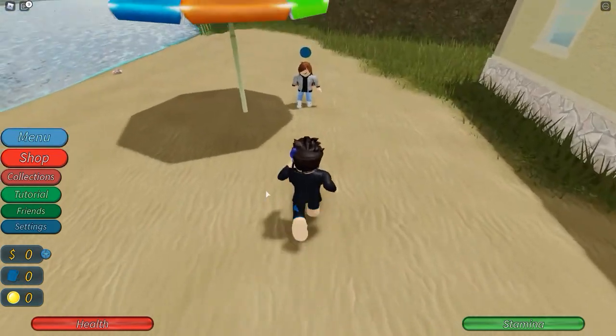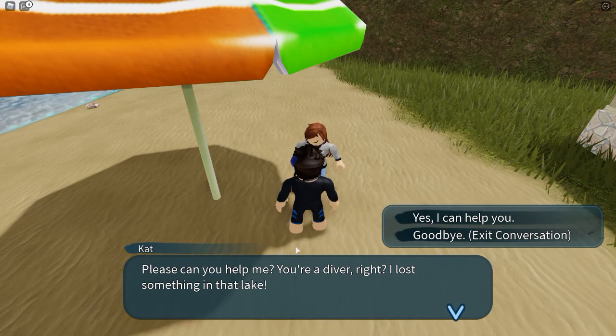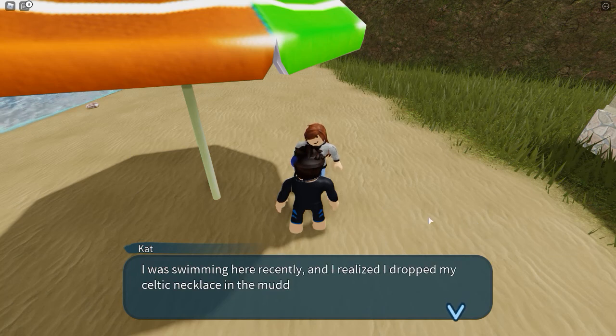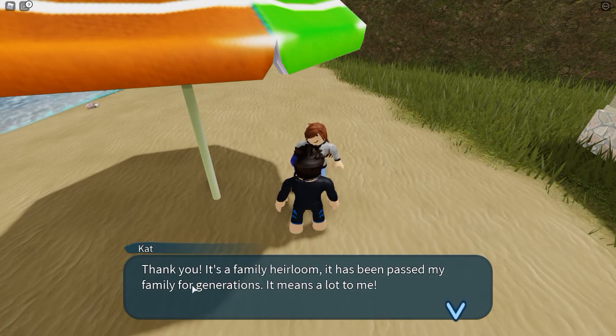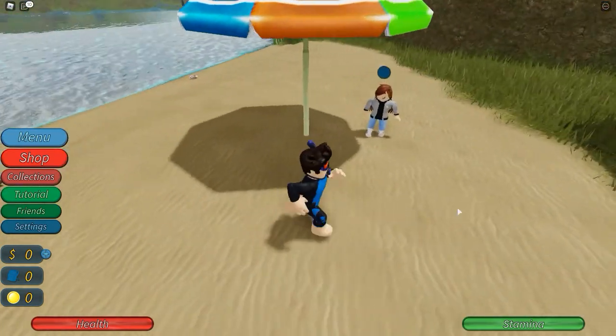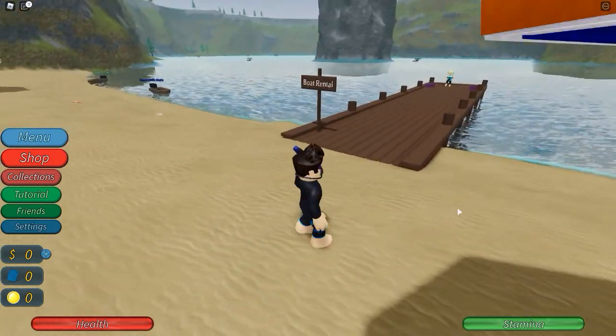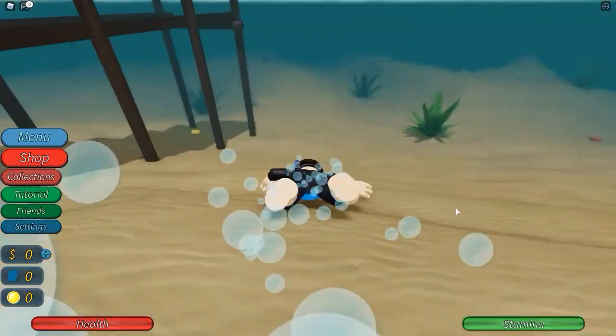Let's go over here to this girl. She says: 'Please, can you help me? You're a diver, right? I lost something in the lake. I was swimming here recently and I realized I dropped my Celtic necklace in the muddy area behind me. Can you find it for me? It's a family heirloom, passed down through generations.' So this girl just gave us our first quest — basically she wants us to find a necklace and bring it back to her, and I think she'll give us something in return.